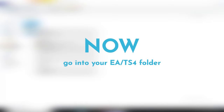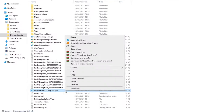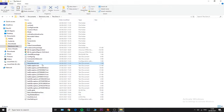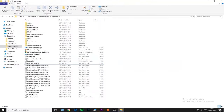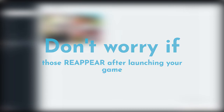Once done, go back into your The Sims 4 folder and remove the following files: localthumbcache.package — this clears your game's cache; options.ini — this resets your options, which you'll need to redo in-game; and game_version.txt. Remove these three files from The Sims 4 folder. Don't worry if they reappear after opening the game — you only need to delete them once.